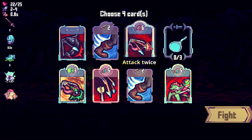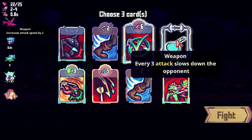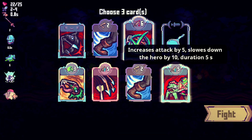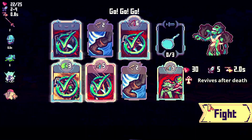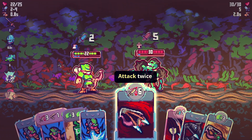I'm going to toot my own horn — I think I'm doing well. Next card will play five times — yes! So I'm going to completely wipe out the next boss. Attack twice five times. Increase attack speed by two, every attack slows down the opponent. Increase attack by five, slows down the hero by ten — no. Attack speed for six seconds. Attack, heal, critical, and a poison — yes. So I'm going to do this: attack twice and wipe this person out.